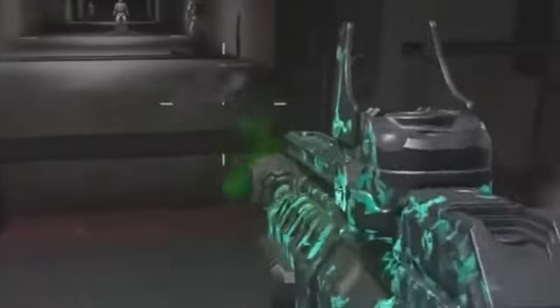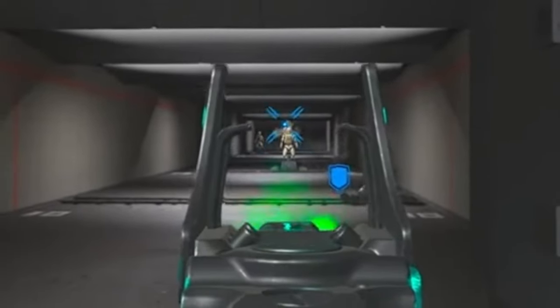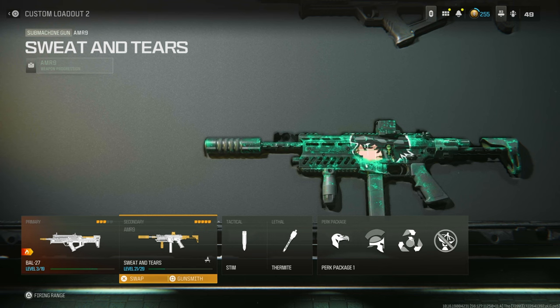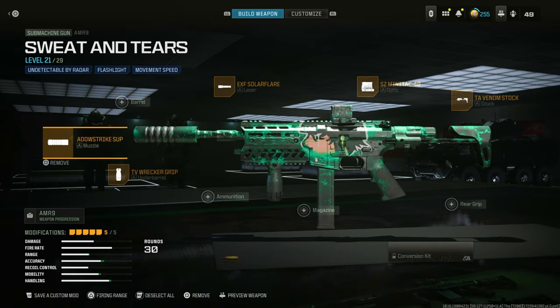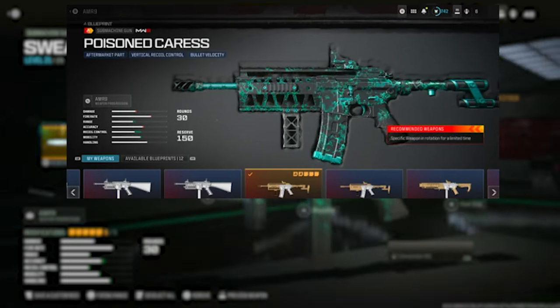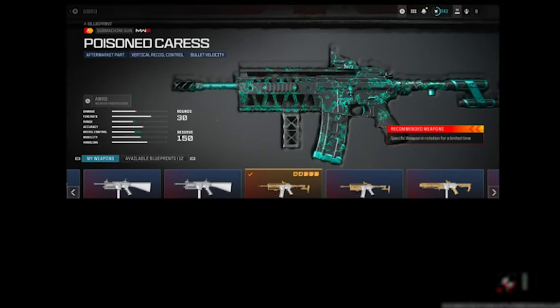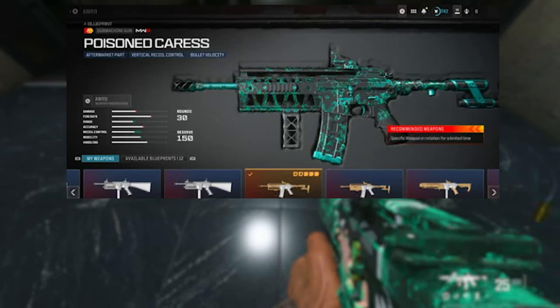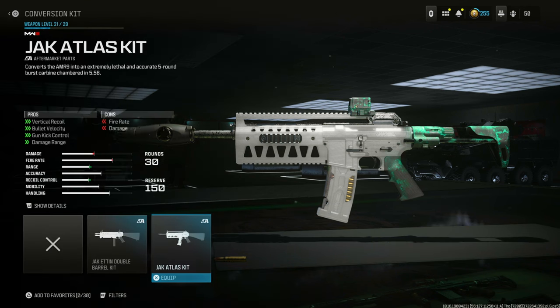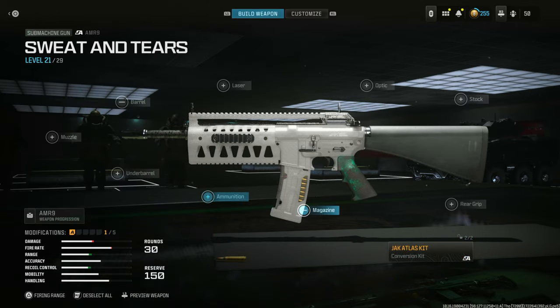Let's start with the first tracer pack — a green flash for the AMR9. You can easily get this tracer pack for free right now if you have this blueprint. Don't mistake it for this other blueprint — I didn't spend $30 for no reason because it's the wrong blueprint. It looks the same but it's not. This one you got during the last season's battle pass; you can't buy it anymore, so if you don't have it you can't do it.